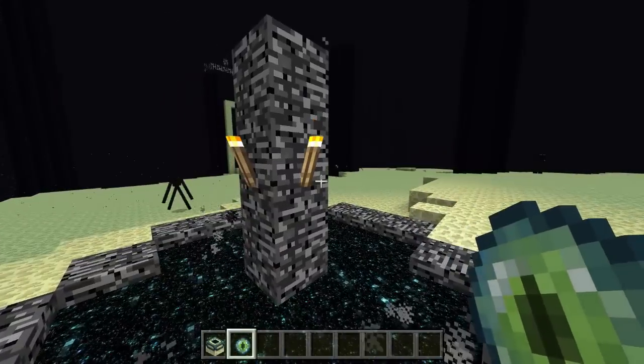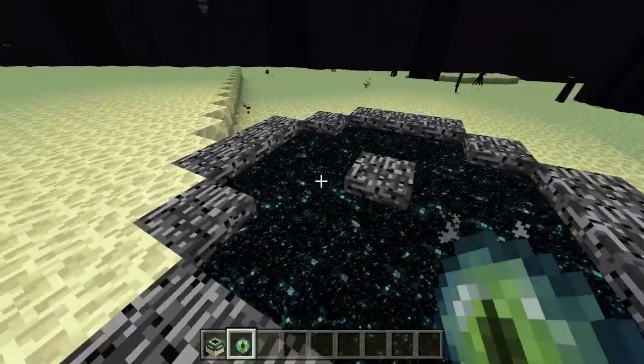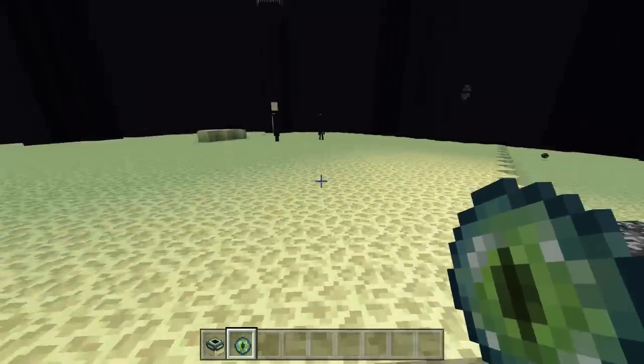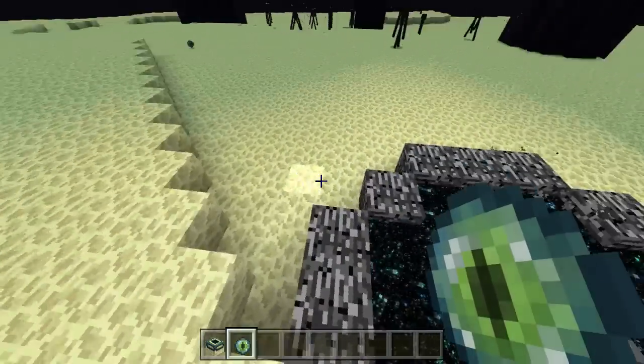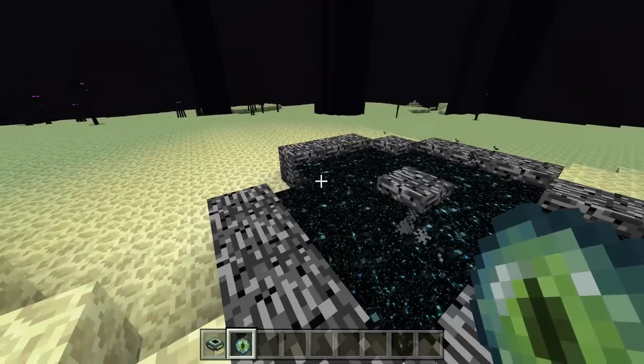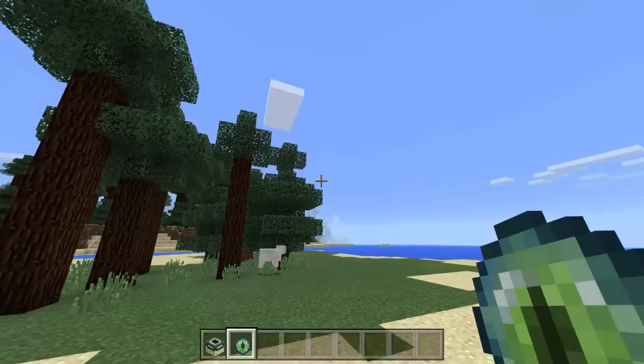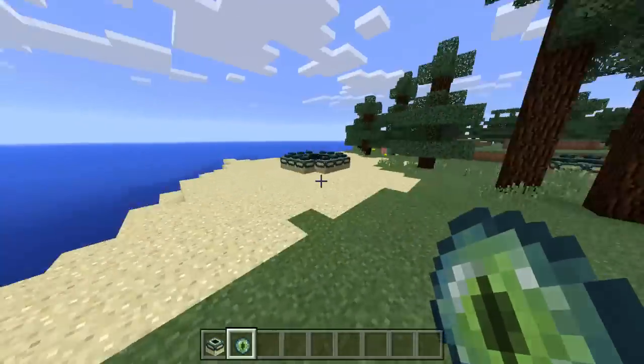Once you defeat the Ender Dragon, you'll get an egg. To collect it, I believe you need a torch — there were torches right here. You put it under or over a torch to get it. You can search a video on how to do that. And there you go — you're back once you enter the portal again. Now I have two portals!